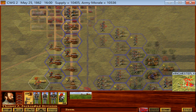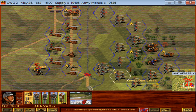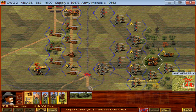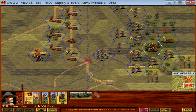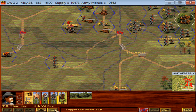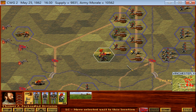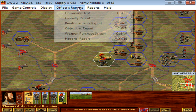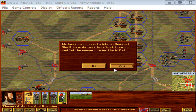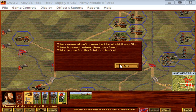Where did the deserted troops go? Can they run through lines? First Vermont surrendered — is that the last Yankee unit? It might be. Let's go ahead and end the turn. The enemy has slunk away in the nighttime. They knew when they were beat. This one's for the history books.